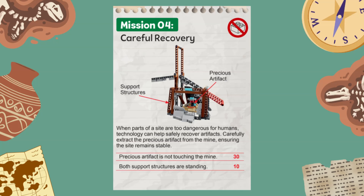For this mission you score 30 points if the precious artifact, which is the loose piece in the mission model, is outside and not touching the mine mission model at the end of the match. Another 10 points are scored if both brown support structures representing the entrance to the mine are standing upright at the end of the match.